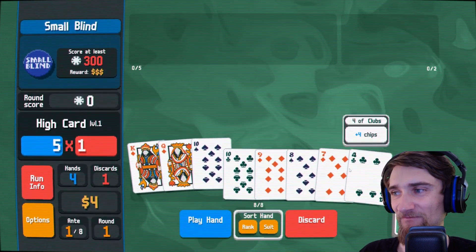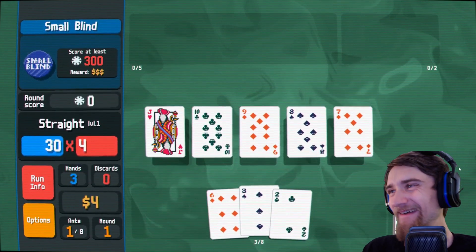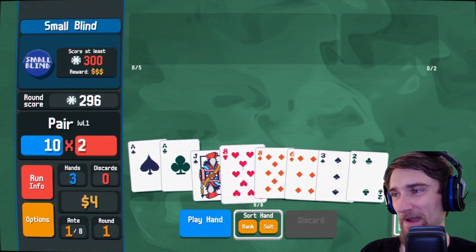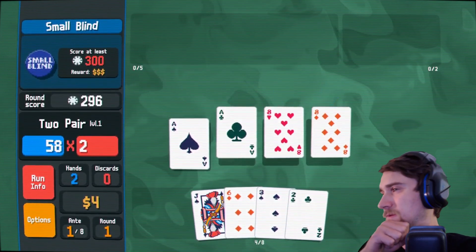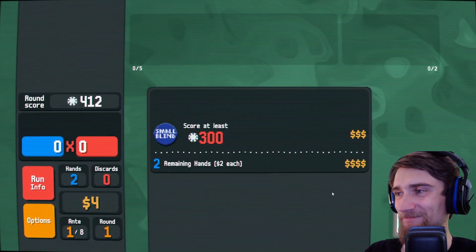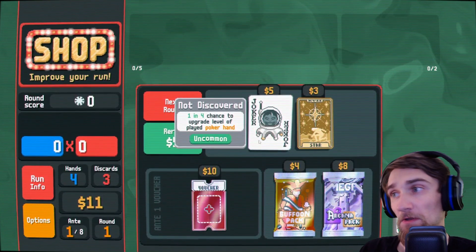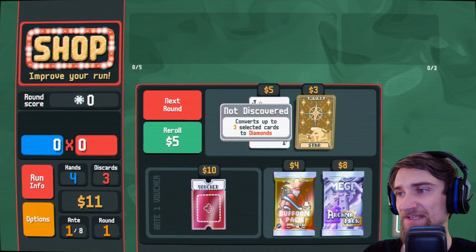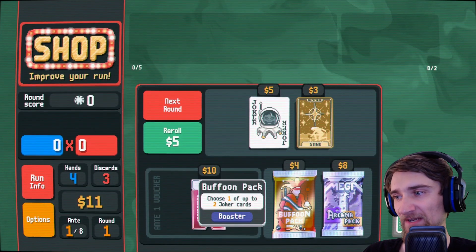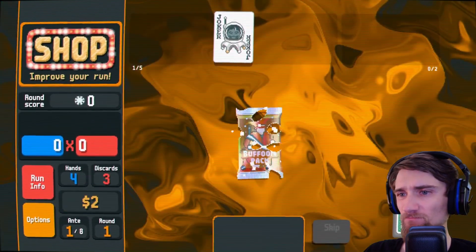I'm feeling lucky. Just for old times' sake — I didn't make it. Here's a two pair. Let me go to the next blind. Cash out. One in four chance to upgrade the level of the played poker hand. Converts up to three selected cards to diamond. Plus one card slot available in the shop. Choose one of up to 82 jokers. Choose two of up to 85 tarot cards. At least I get some jokers.